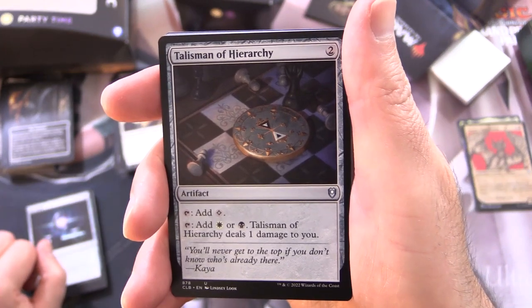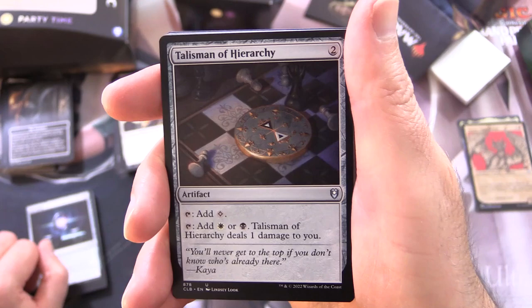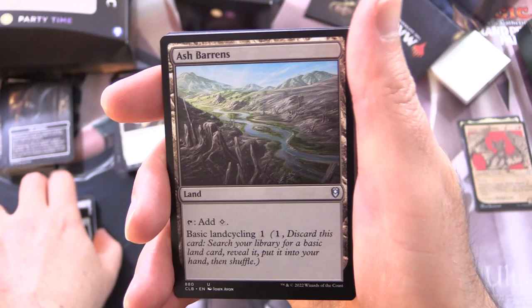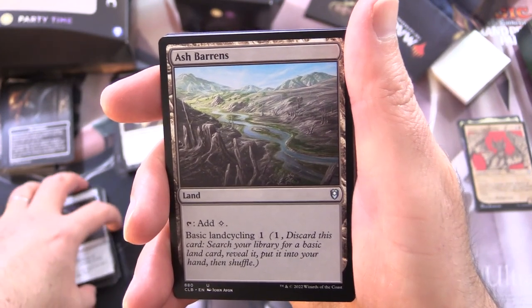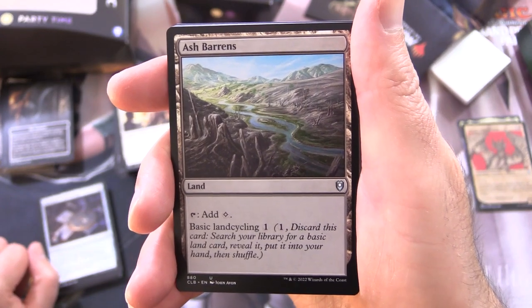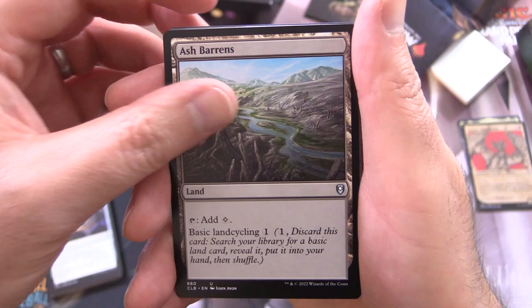Talisman of Hierarchy is an Artifact for 2. Tap to add colorless, or tap to add white or black — Talisman of Hierarchy deals 1 damage to you. Ash Barrens is a land — tap for colorless, has Basic Land Cycling 1. You pay that, discard this card, search your library for a Basic Land card, reveal it, put it into your hand, then shuffle.